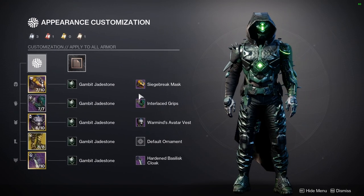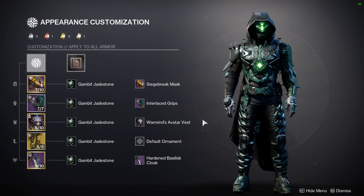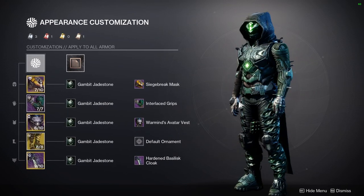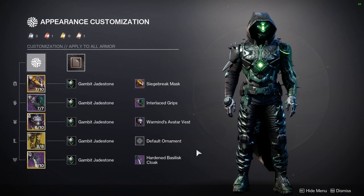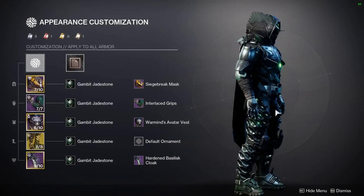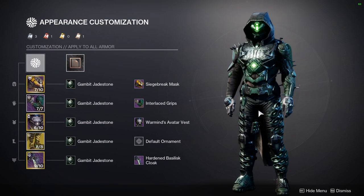For the helmet, Siege Break Mask. Interlaced Grips for the arms. Warmind's Avatar Vest for the chest piece. And Hardened Basilisk Cloak for the cloak. Unfortunately I'm using three pieces that are unobtainable — specifically the Siege Break, Interlaced, and Hardened Basilisk pieces — as these are from Season Passes and are no longer obtainable.